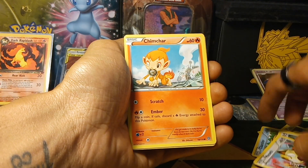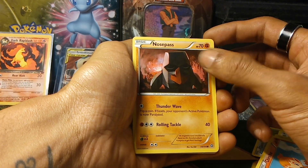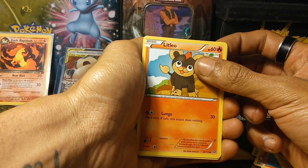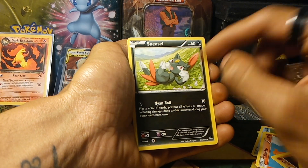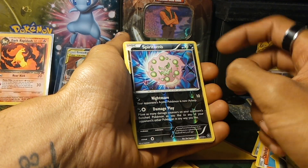Then we have Chimchar, Pokedex entry 390, followed up by Nosepass, Pokedex entry 299. Then we have Alitleo, Pokedex entry 667, followed up by Sneasel, which is a Shark Club Pokemon, Pokedex entry 215, followed up by Spiritomb — Shiny Spiritomb — Pokedex entry 442.